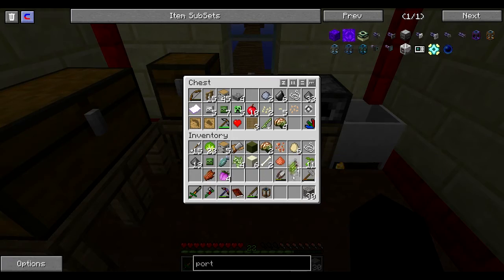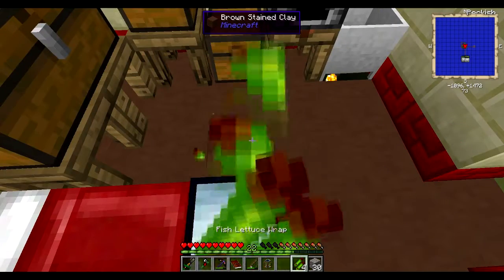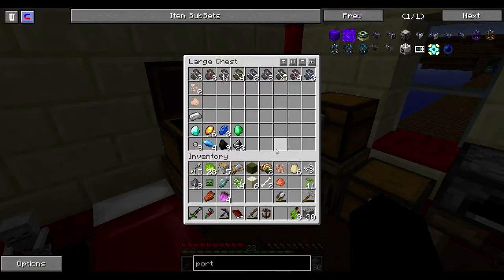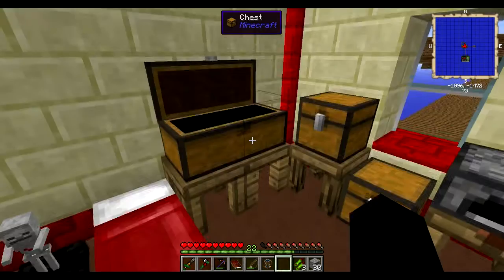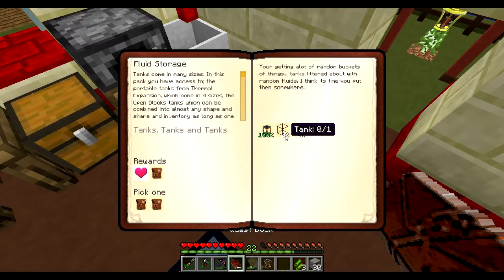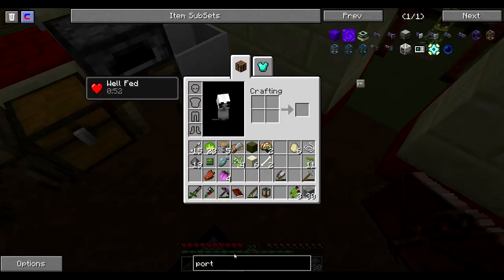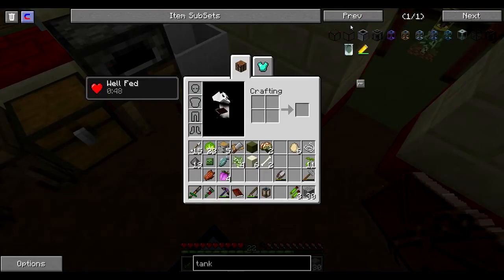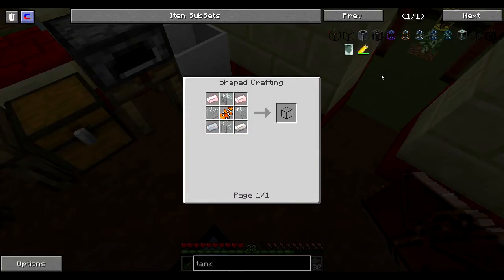We're gonna eat some fish wraps. That's not weird — there's fish wraps in there. So what tanks do we need to make? Tanks. I think I can click that — and it's gonna come up with... is it a fish tank? It's a fish tank. Oh my god. Obsidian.